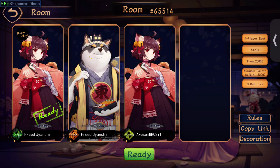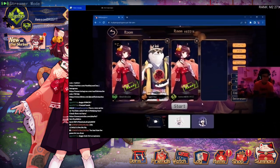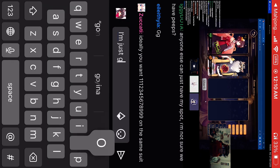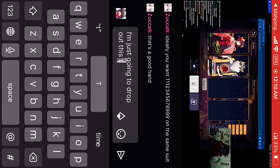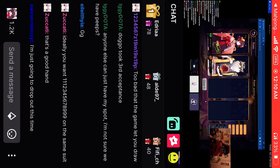One more and then we head to a ranked match. Give him one more, guys! Anyone else want to join, go for it. Two players in — gg, anyone else can take my spot. Ideally you want a hand like one-two-three-four-five-seven-nine-nine-six-two — that's a good starting hand.